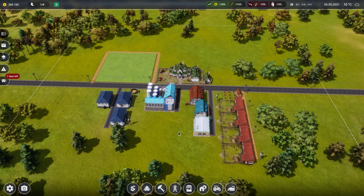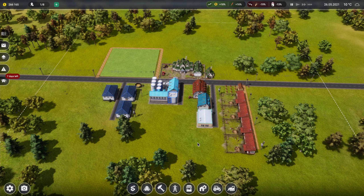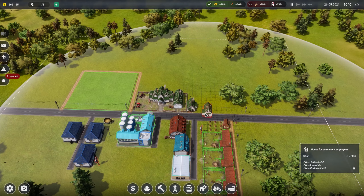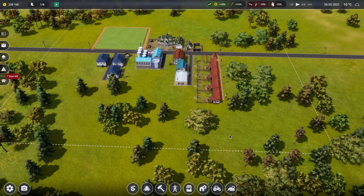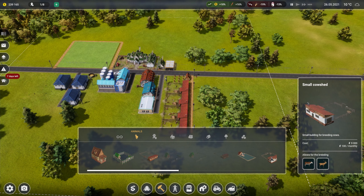Hello my beautiful people and welcome back to Farm Manager 2021. Last time we left off, we wanted to start on sheep - the organic sheep cheese is more expensive than the organic cow cheese, but how much it needs I do not know. First thing we need, because we've got maxed out employees, is another house - 27 grand, unbelievable. We'll also get started on the sheep farms.